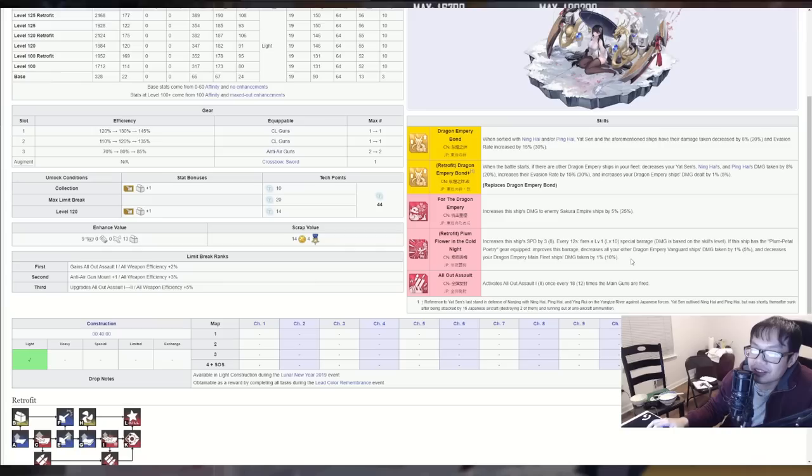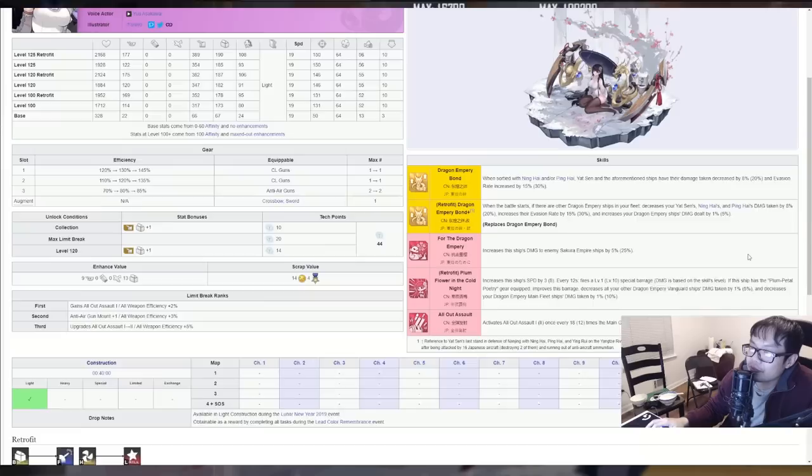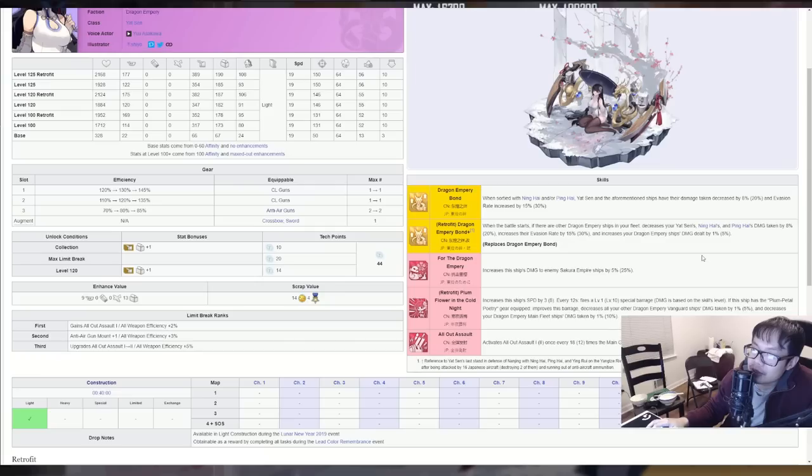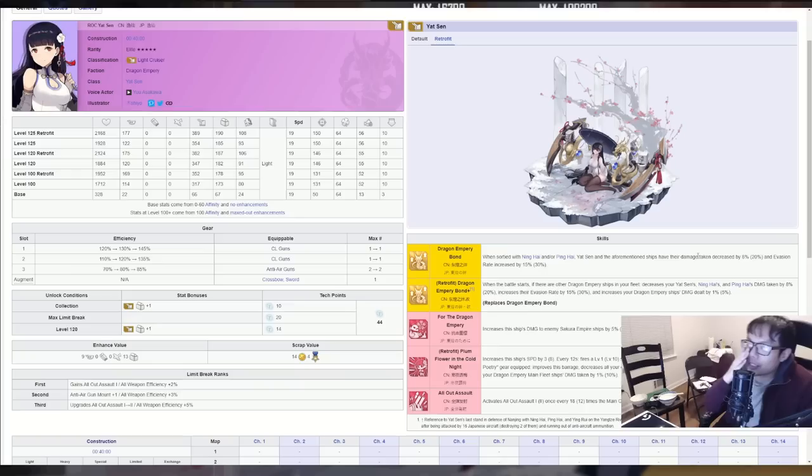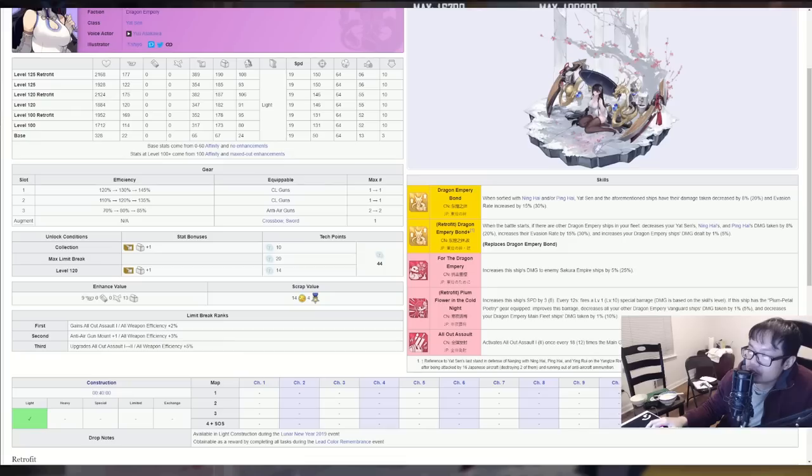So that's an extra five percent on top of what she already has — about 25 percent damage reduction from her other skill combined. She also makes the main fleet take 10 percent less damage, so ships like Chenhai and the new girl don't sink as fast, though they're still really squishy. I also forgot about Harpen — Harpen can probably benefit from these skills too. Five percent damage increase and damage reduction for Harpen definitely opens up more options, but I think you just want to run two Chinese DDs and call it a day.